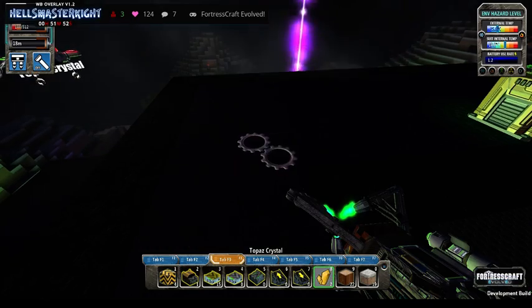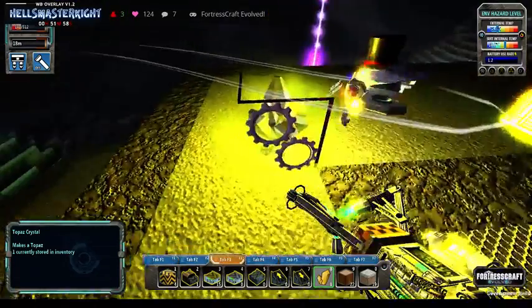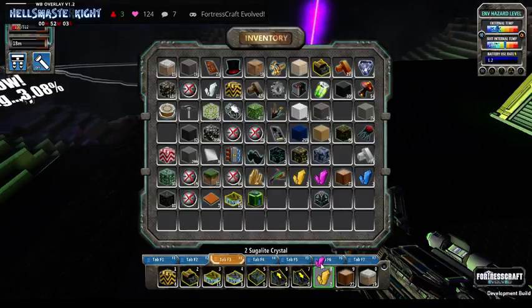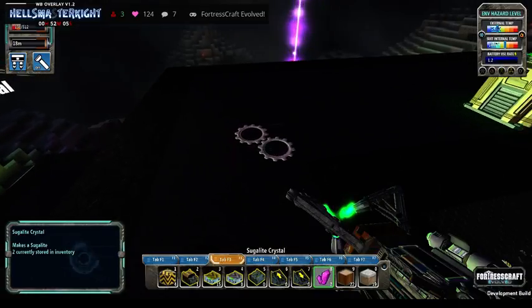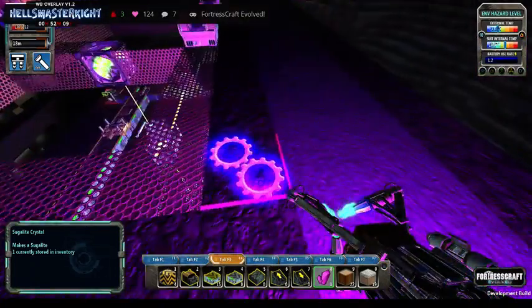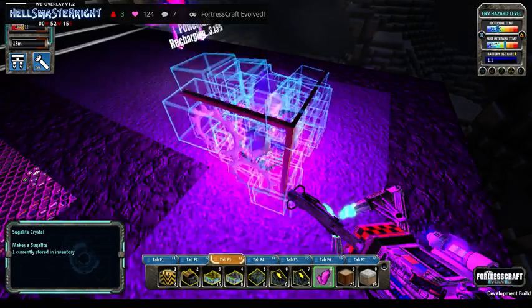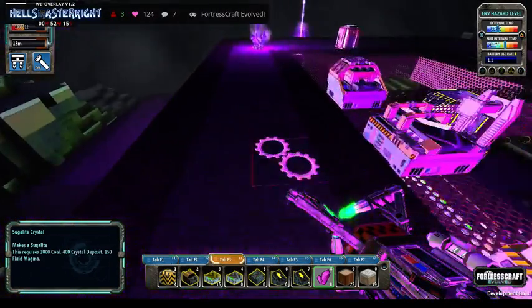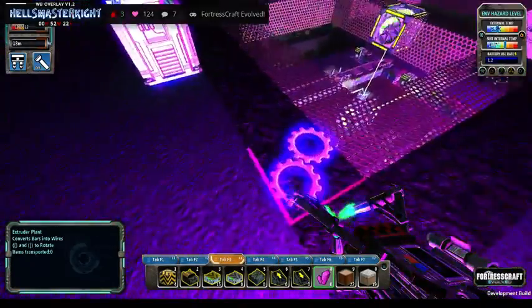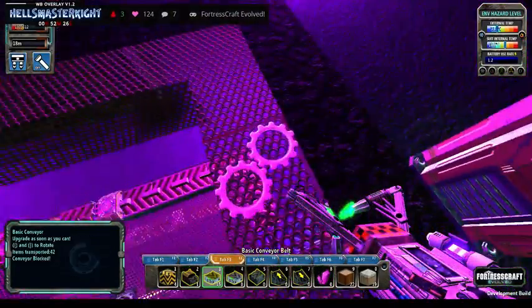Let's try topaz — well that's bright! Okay, let's try a sugar light. Okay, that's about the best one; I kind of like that. So I can see and you can see what I'm doing — I'll put two of those down. I know it's pink, but I like pink anyway. So we're now going to go back to the conveyor.